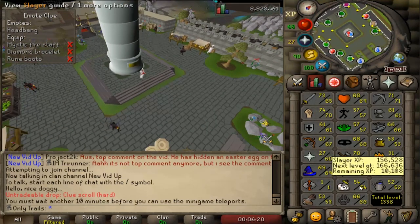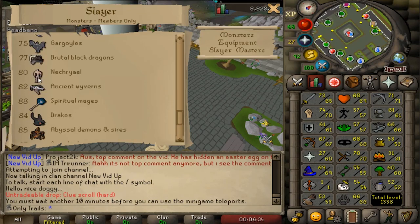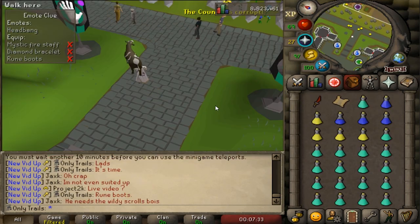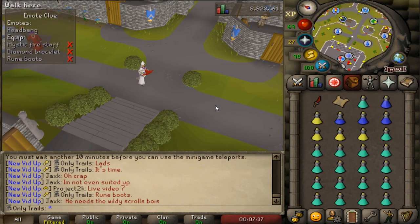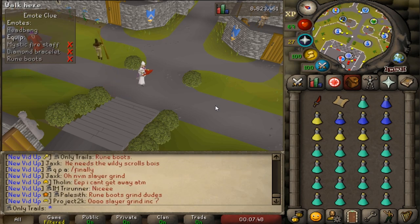The kill neck reels requires 80 slayer - let's say 78 with a boost. Now I was thinking, because this grind is going to take a while, maybe I should start doing elite clues. Maybe this episode is going to consist of a lot of slayer.